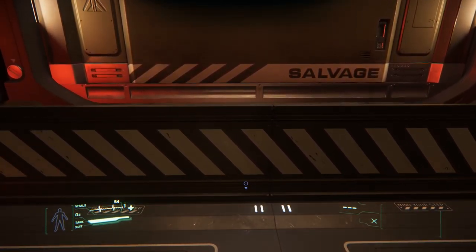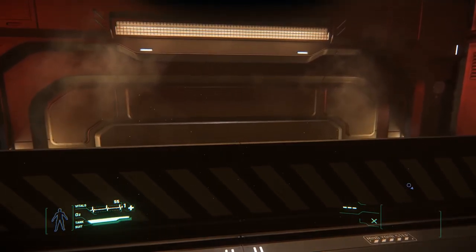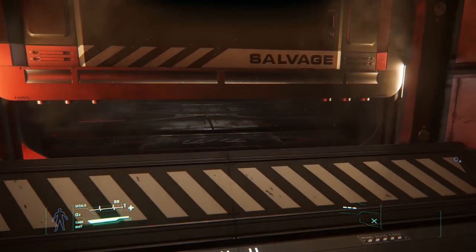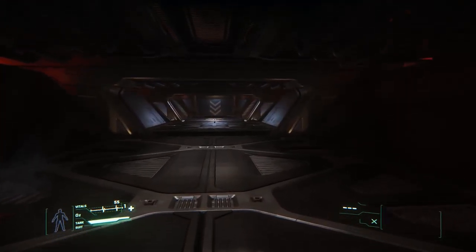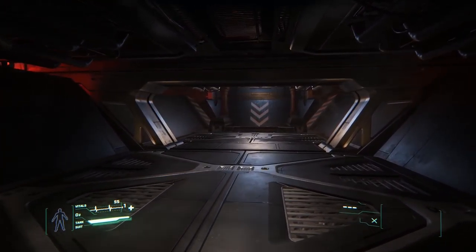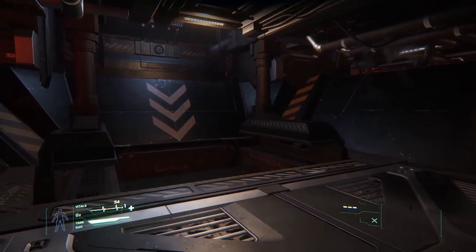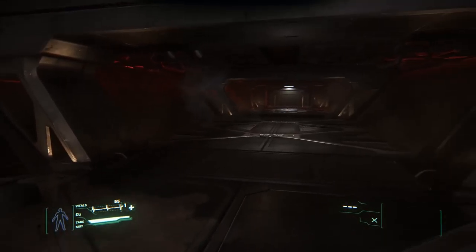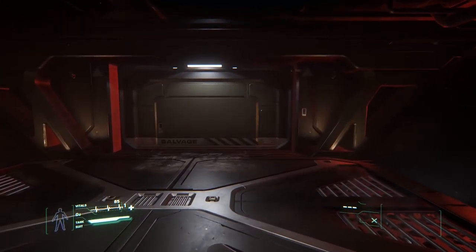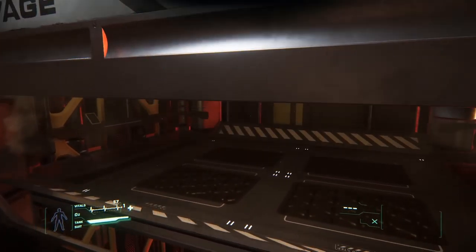Now the salvage hold isn't actually the room we were just in — it's the room underneath it. That large room actually has a second layer underneath. At the end of this room we have what looks like a cargo slot, marked to lead down into the main cargo hold, which is the next storage area we're going to. Obviously all the salvage comes in here, gets sorted out into what it is, and then some of the salvage can be transferred via that port down into the main cargo hold.